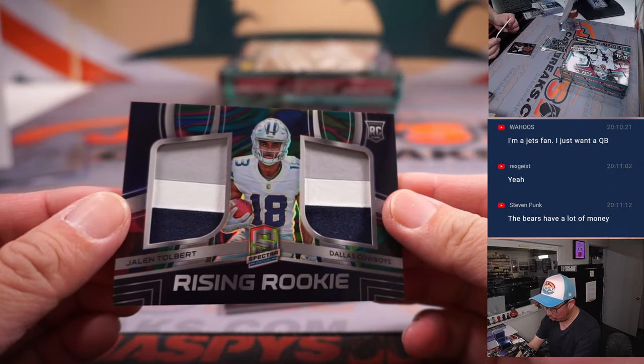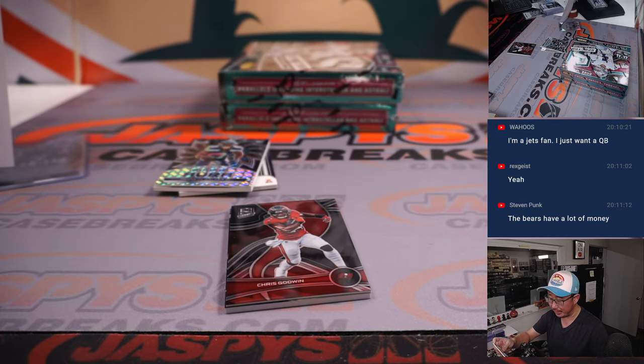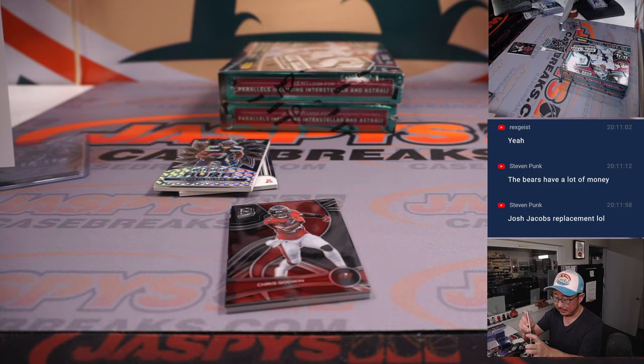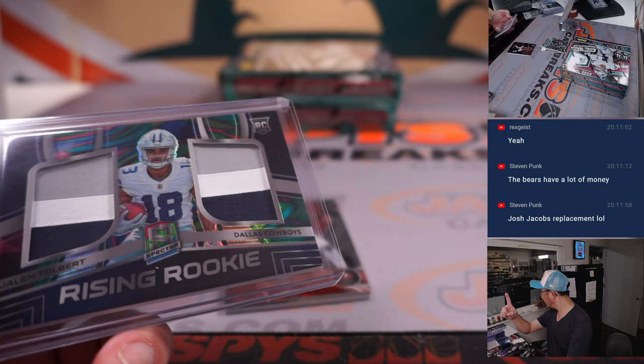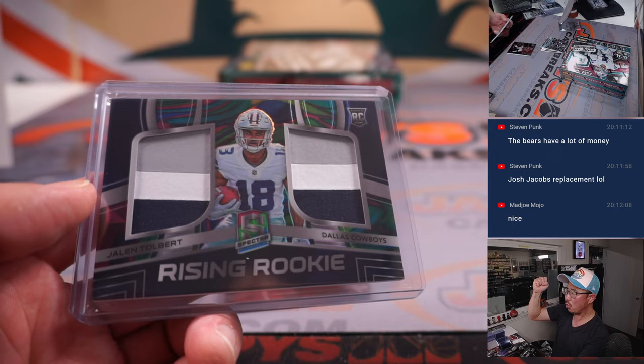We got Jalen Tolbert — three-color dual relic, 1 out of 4. Another train whistle, this time for Dallas — and that is Dallas 1. Dallas 1 is Joe. All aboard the Big Hit Express, whoop-whoop.